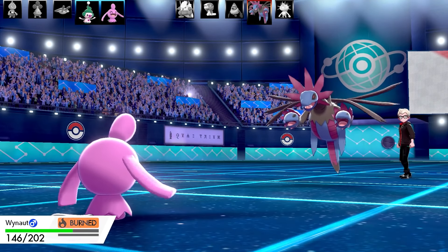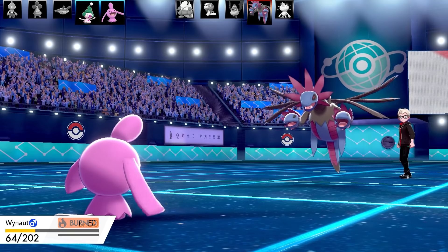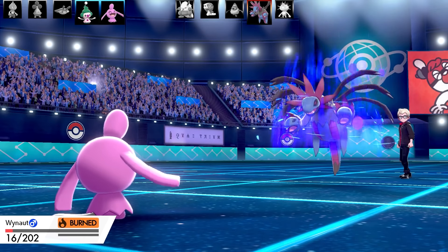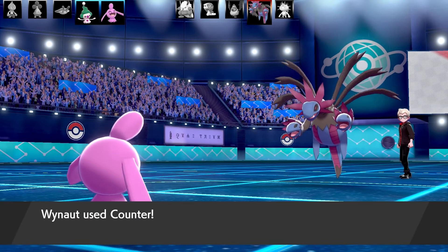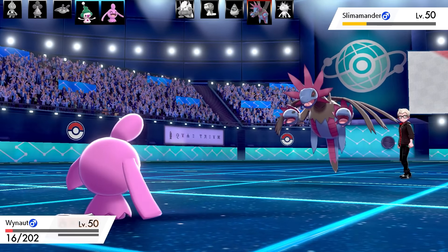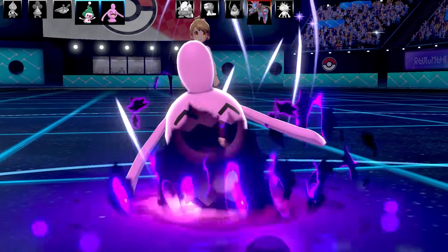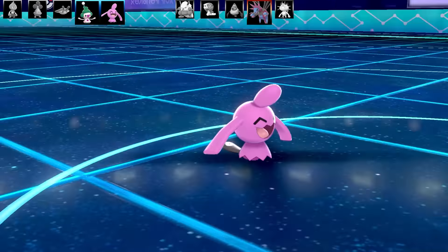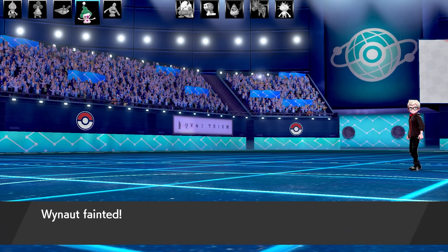Wynaut has Destiny Bond. The Dragon move turns out to be Scale Shot — a physical set. I use Counter but the bad thing about Counter against a multi-hitting move is it only counters one hit's damage, not the collective total. So it only does a little bit of damage, which is unfortunate. Wynaut takes more Burn damage and is down to 4 HP — perfect. I go for Destiny Bond, outspeeding under Trick Room. Double Hit takes me out and Hydreigon goes down with it. What a weird mixed set.